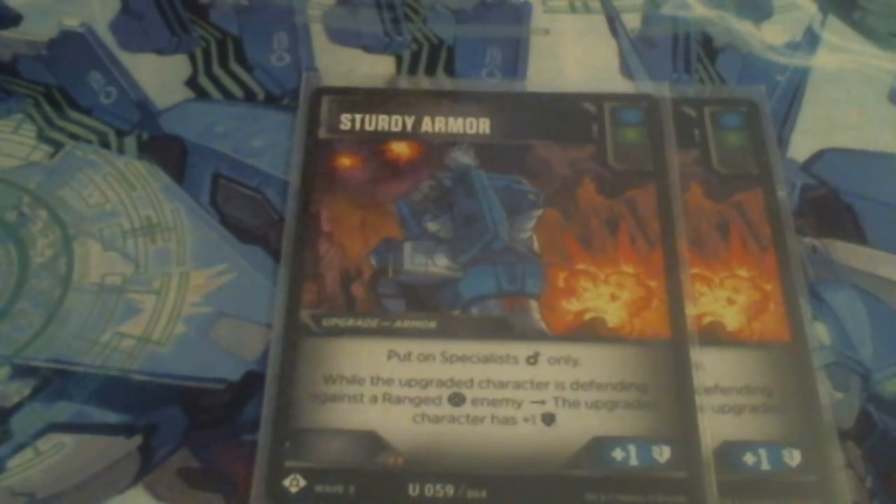As we're running two Specialists in this deck, I decided to put in two Sturdy Armors. You can only put it on Specialists — it gives plus one defense, and if they're against a ranged attacker, an additional plus one. There are a lot of ranged Autobots, Decepticons, and Mercenaries running around the field right now, so I saw this as a good include. We can put this on Kickback or Flame War — plus two defense against ranged is always kind of good.